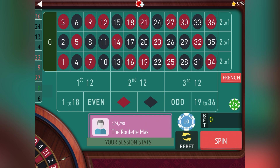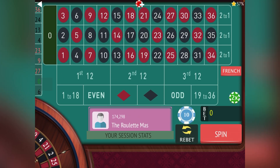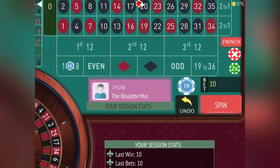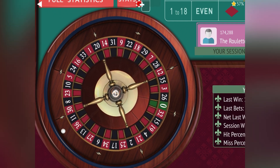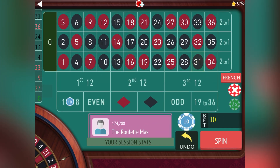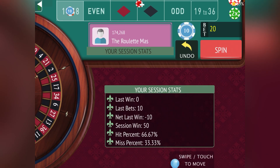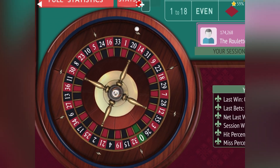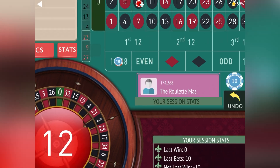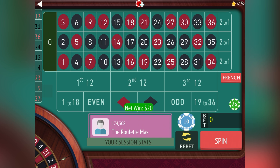Now we have a 36 and a 24, and we can bet low or go odd. We're up 60 dollars now. Let's go with low numbers, 1 to 18. We lost there, so we go to 20. Let's stay on 1 to 18. We won at 20, so we go back to 10.